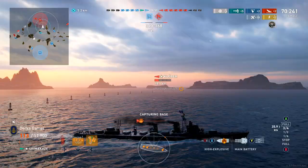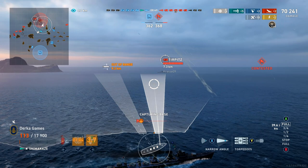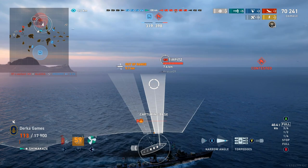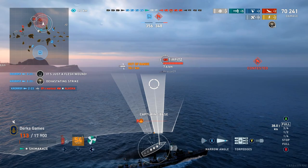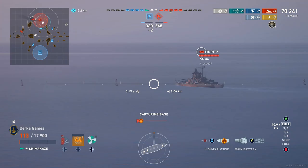So what this build shines at - and I will show you here later in this game - is getting into a good defensive position and letting ships sail into you. By playing caps and objectives, kind of like we're doing here, you can force enemy ships to come towards you, which helps with your short range. Overall, I would say this is a pretty fun build. I also tested it out on some of the other Japanese destroyers, such as Yudachi, Akatsuki, Fubuki, and Kamikaze.